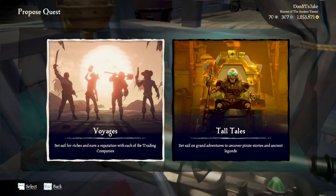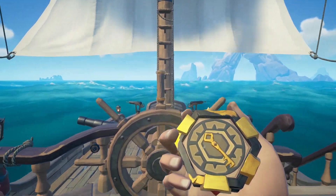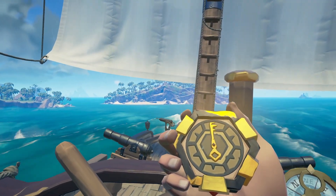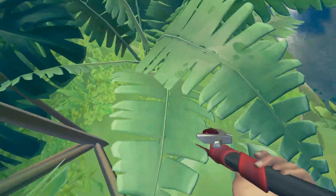Then you're going to want to make your way over to your voyage table, place down the voyage, and then go top deck. You should get a compass, and you're going to want to follow that compass to where it points — it should bring you to an island. Follow the compass around until it starts spinning in circles, and that's where you're going to want to dig, as you see me doing right here.